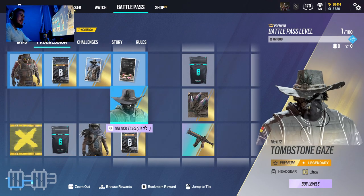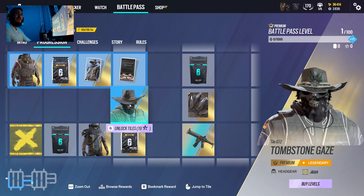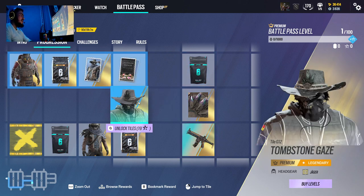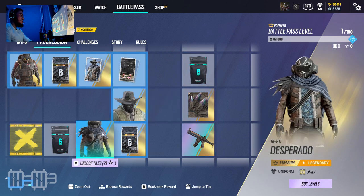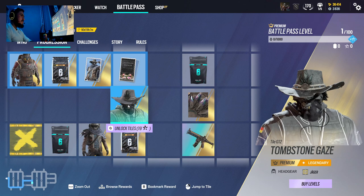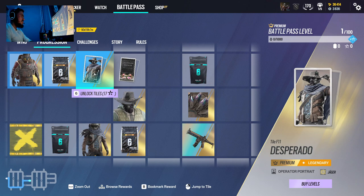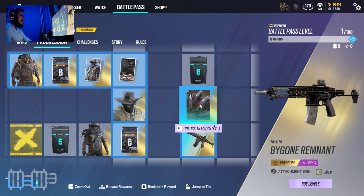Jaeger is looking fine. And Jaeger skins are always worth a lot — there are a couple on the marketplace at 50k credits, guys. It's one headgear and one uniform, which is crazy. And they actually got sold a couple of times for 50k. So it's really good. I would recommend getting these two, definitely these two. Probably the portrait too. And don't forget the attachment skin — if you wait like one or two seasons, it's going to be a bunch of credits and even pretty rare, I think.